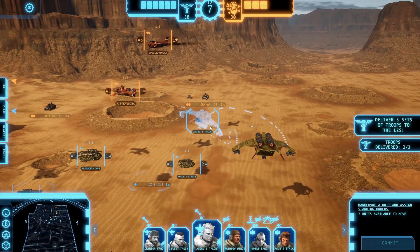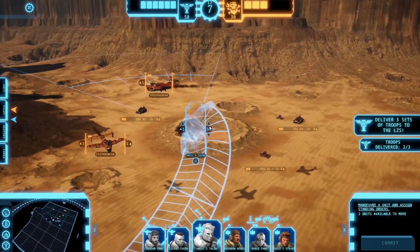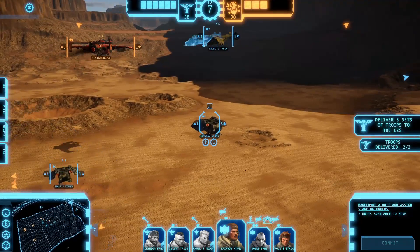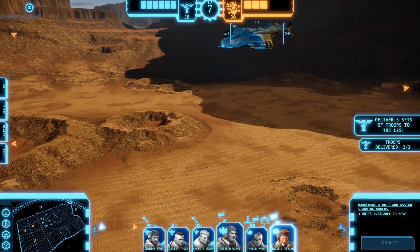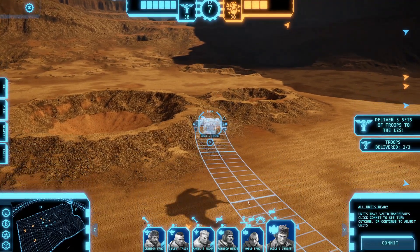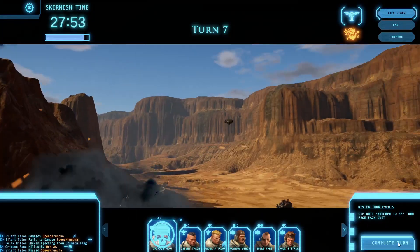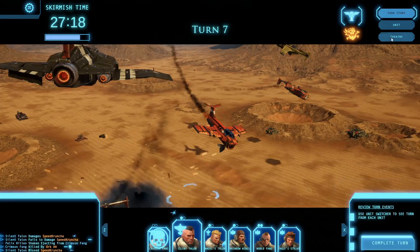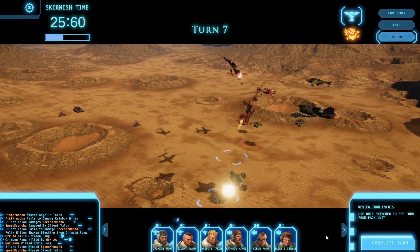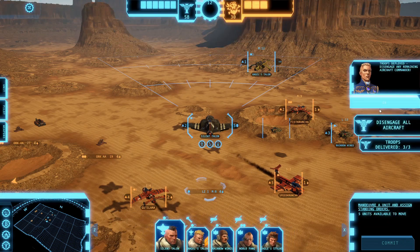I don't want to do that — let's do a slip. We're probably going to run into them though. Rainbow Wings, get out of there man! Same thing with you buddy, you just need to get out of there. Stick low. Oh, Crimson Fang's dead — Crimson Fang is dead! Troops deployed — disengage any remaining aircraft.